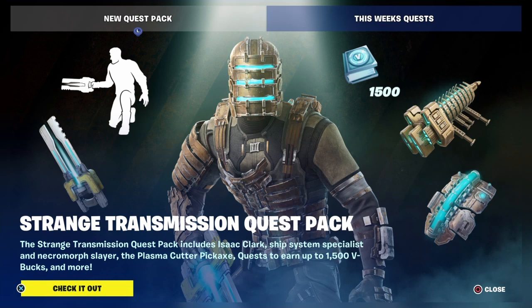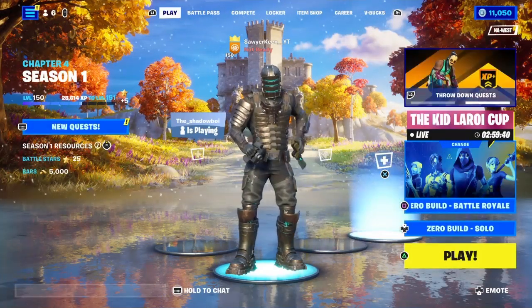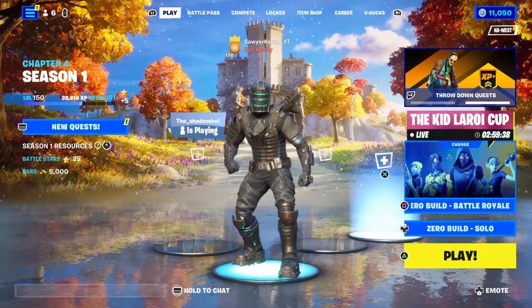In this pack we get the Isaac Clark outfit, two back wings, 1500 V-Bucks, an emote, and the plasma cutter pickaxe for $12 — I think it's a steal. Here's the emote, by the way.